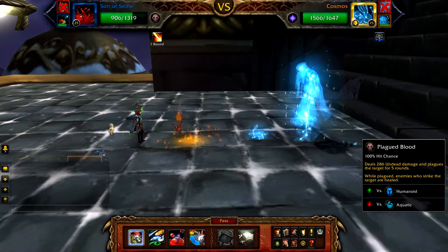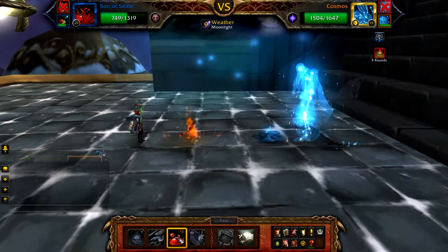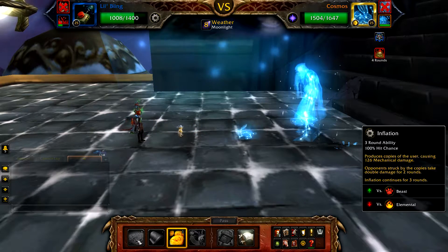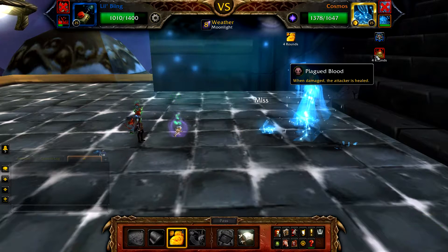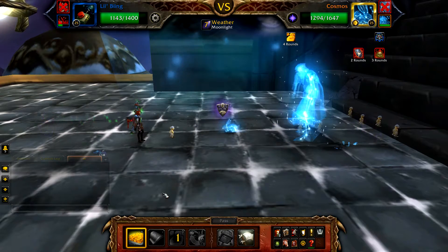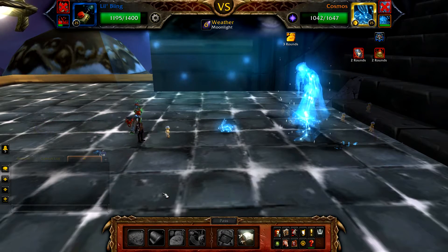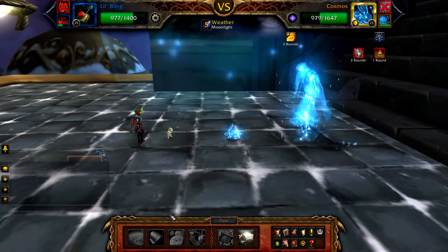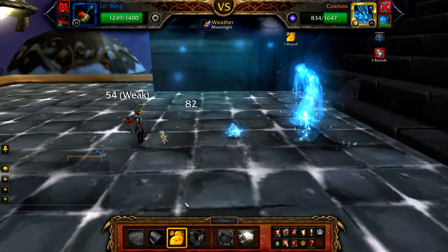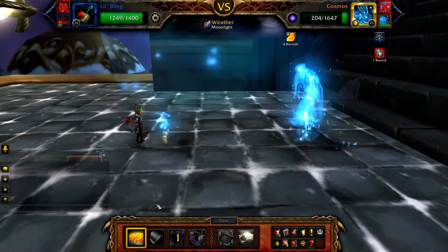When Comet is defeated, Cosmos will enter the battle. Start with Plagued Blood, and then pass or use anything for a turn. Cosmos will then swap you out to your Little Bling. With Little Bling in the battle, start with Make it Rain, followed by Inflation. Due to Plagued Blood being active, all the little hits from Little Bling will heal itself up, so you've got no worries about it being defeated. Once Inflation has finished, cast Make it Rain again, and then pass or use anything.